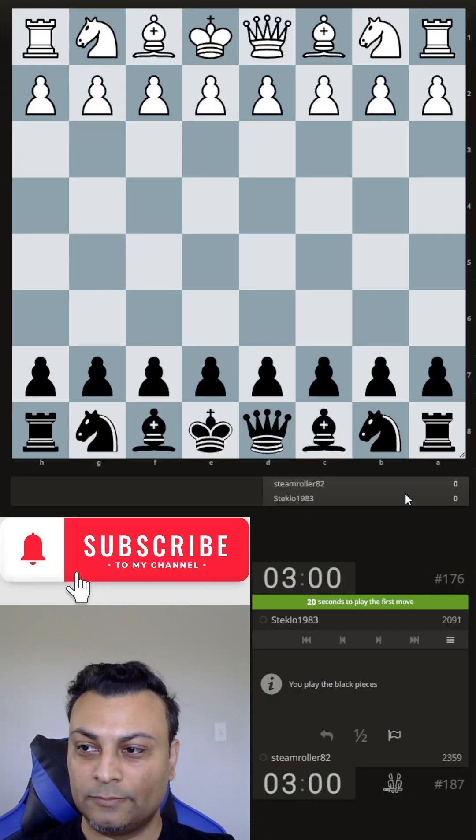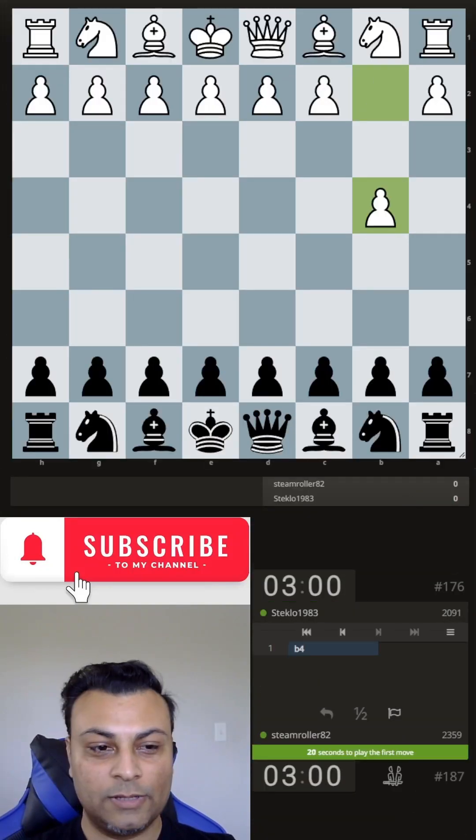Ready. Okay, 2091. Here we go. B4. So let's play Nf6.